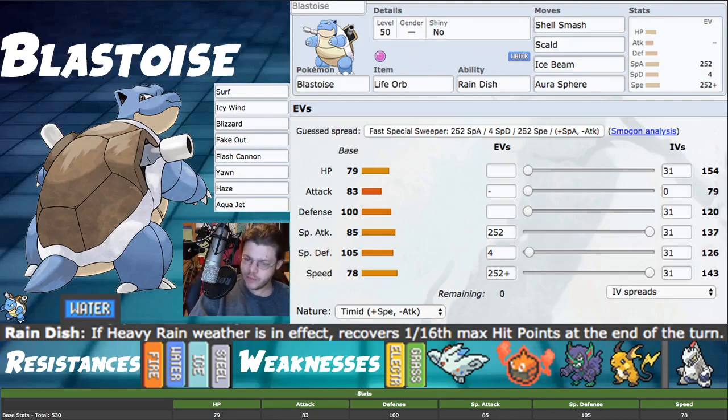Shell Smash is really really powerful, and to match it we have Scald, Ice Beam, and Aura Sphere. Scald is our best Special Attack STAB move. You can use Surf but then you hit your partner Pokemon — unless it's Gastrodon, then you get the Storm Drain buff too, which is cool synergy. Ice Beam hits things like Togekiss and Mudsdale really hard — lots of great targets. Aura Sphere is mostly for Duraludon; it also hits Steel and Rock types like Tyranitar really hard.